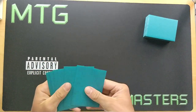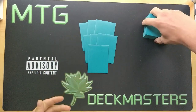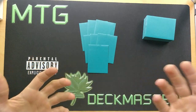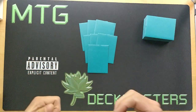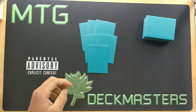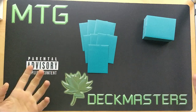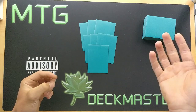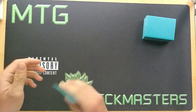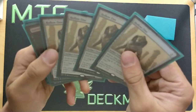Let's draw our seven cards. We'll pretend we are on the draw, since most of the time the opponent will choose to be on the play game one. If we win the die roll, we choose to be on the draw because we want to draw an extra card on turn one in order to discard a card on our cleanup phase — since we don't play any mana or lands, we have no cards that can directly discard.